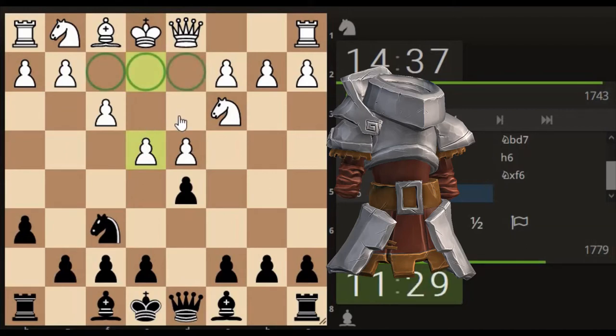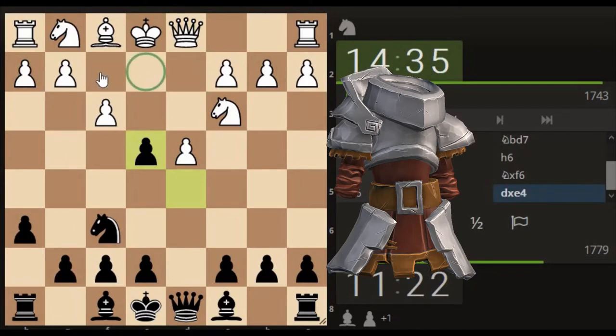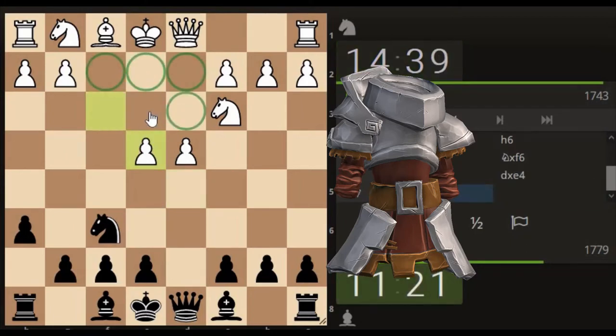So it's understanding the tempo and timing of each of those particular concepts. Key squares are here. He's not castled yet, we're not castled yet, his pawns pushed through the center big. Let's just grab here - still targeting these areas. Sorry for the circles but it's part of the tutorial.